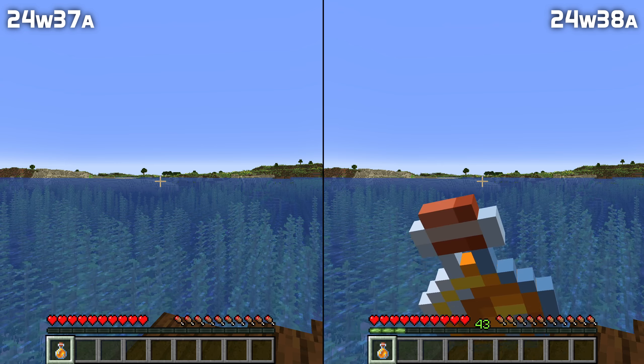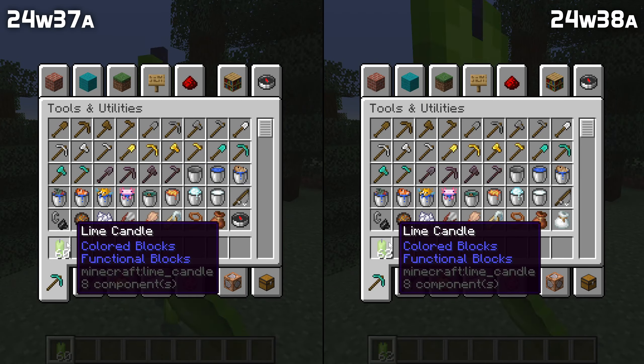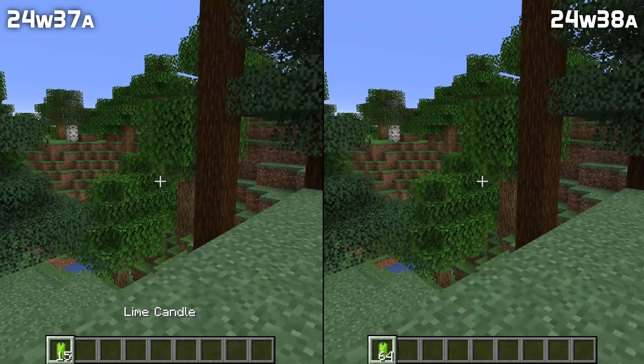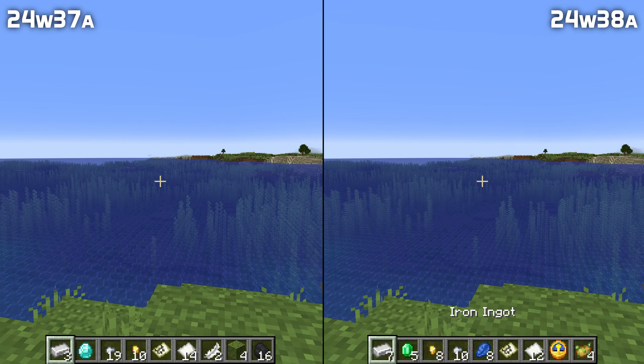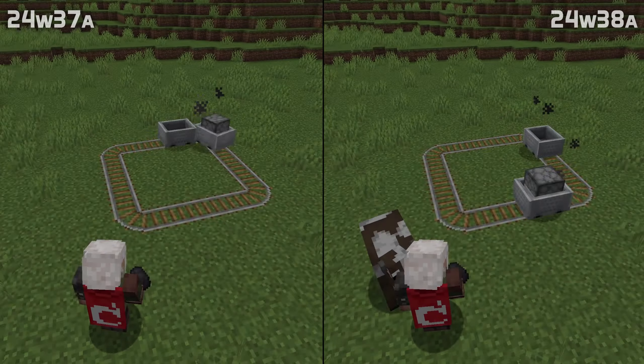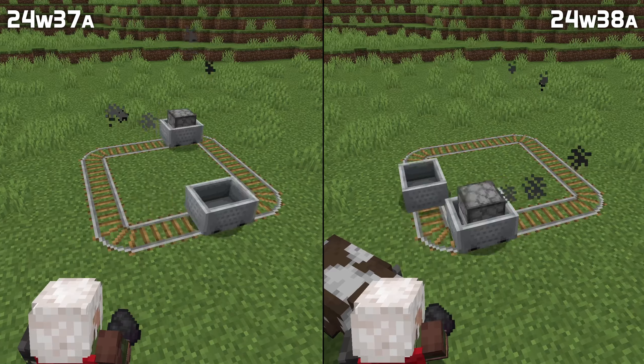You can now once again drink honey bottles even if you aren't hungry. There's now a limit to how quickly you can spam throwing items out of the creative inventory. This comes together with a number of bug fixes for desynchronization problems with the creative inventory, including that the whole inventory would desync if you shift-clicked the destroy item button. Furnace minecarts have also been fixed to be able to go around corners properly again.